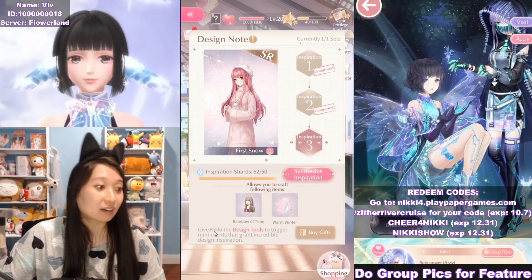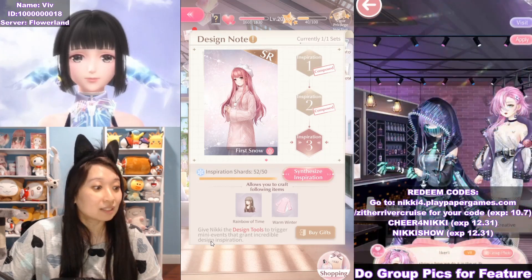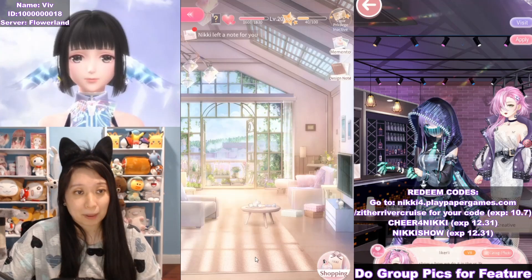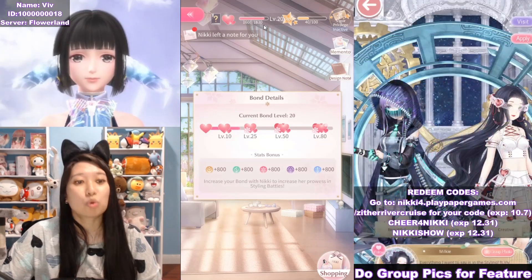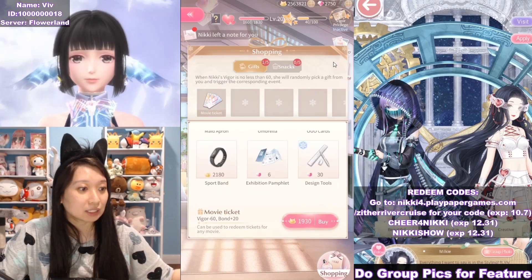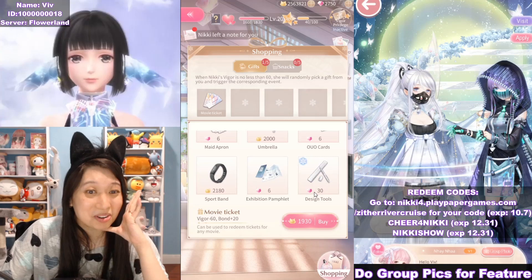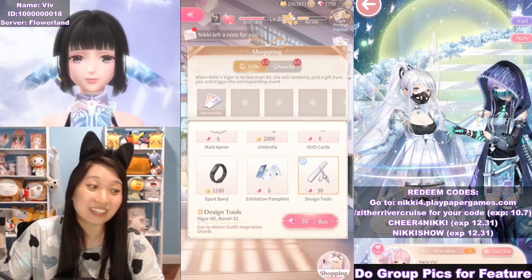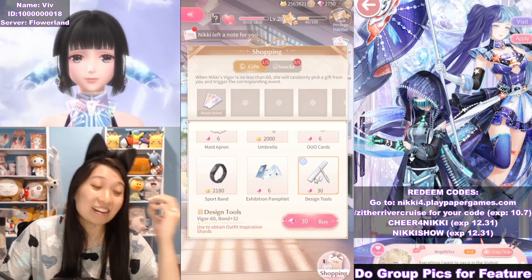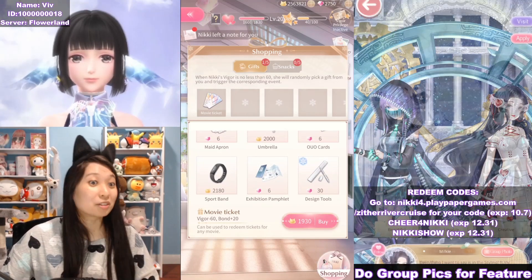It says at the bottom right here: give Nikki the design tools to trigger many events that grants incredible design inspiration. So this design tool — how do you get it? First up, you need Bond Level 20 with Nikki. This is the minimum requirement to buy this item, the design tool, and it's 30 gems. This design tool is the only thing that drops inspiration shards, so there's no other way around it. You need to purchase multiple design tools to get the inspiration shards to buy the recipe.